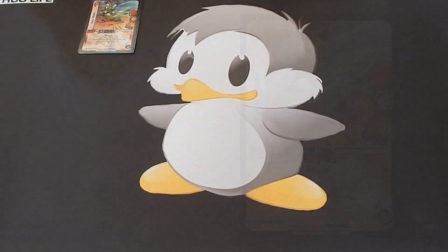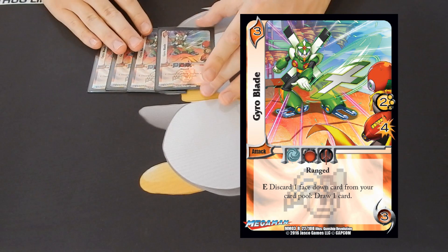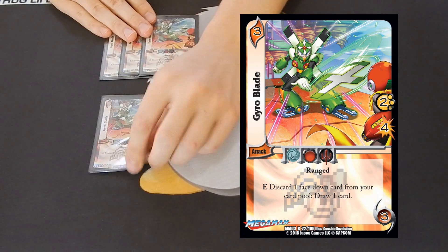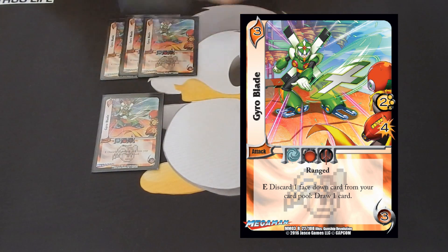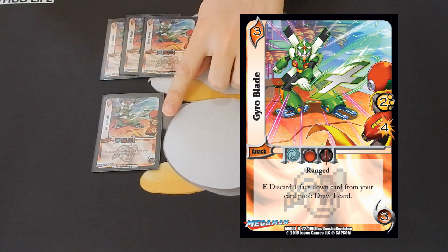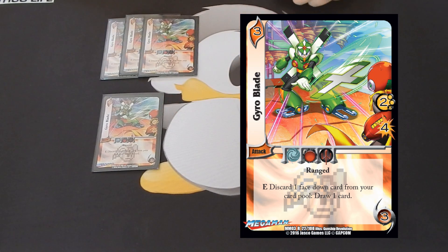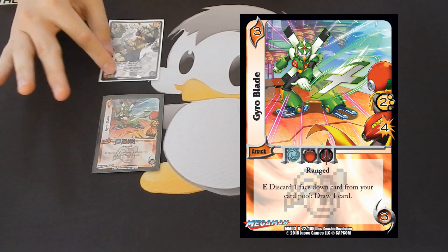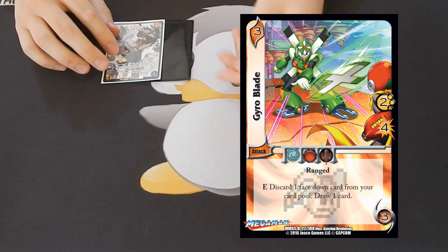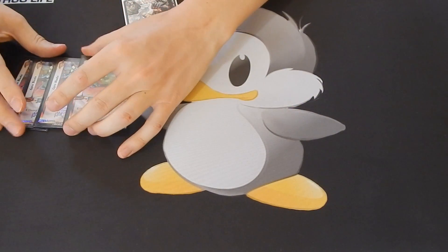We have four copies of Gyro Blade. Gyro Blade is very synergistic with Sagat. Its enhance ability is: discard one face down card from your card pool and draw one card. So you basically play Gyro Blade, use Sagat to put the top card of your deck to your card pool face down, then use Gyro Blade to discard that card from your card pool and draw one card. You generate a lot of advantage off of Gyro Blade, and it's also two speed low zone for four damage. A lot of times I would play this just to poke and draw one card, they would take four damage, and at the end of the turn it would go to my momentum. So that was very, very good — I really liked Gyro Blade in the deck.